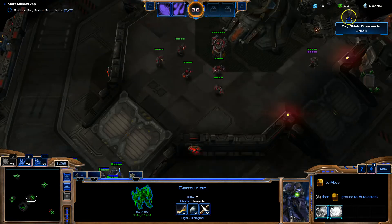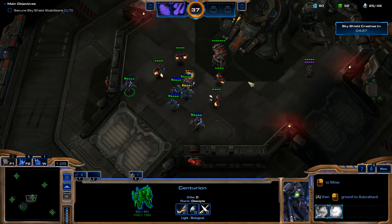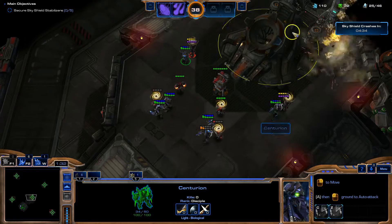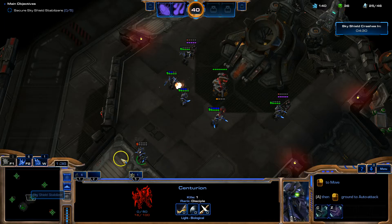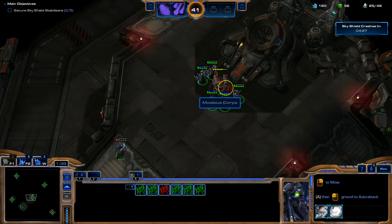Our first push is against Reapers and a Spectres — not a Ghost, but a Spectre. I'm going to send one Centurion to the one after this guy — just one. And that'll stun them, because they actually do a ridiculous amount of damage. This is, to be fair, a fairly rough opener.